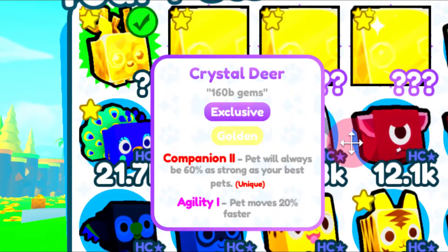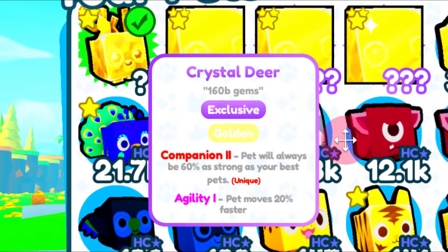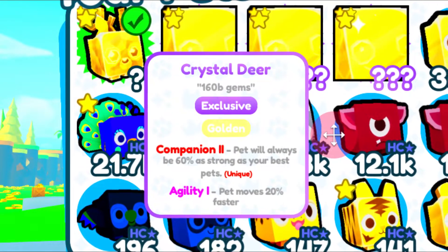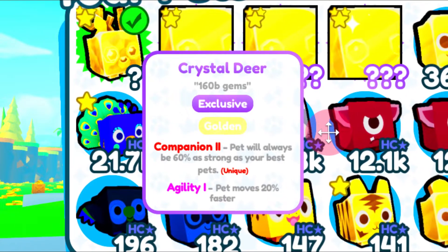It has a companion trait — it says the pet will always be 60% as strong as your best pets. And it also has the agility trait as well.